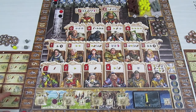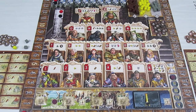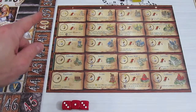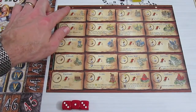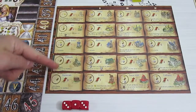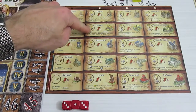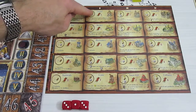That ends resource gathering for spring, and now comes the build phase — each player gets to build one building of their choice. We start with red, who goes first. On the build chart, you must build the first building in a column before building the second, third, or fourth. You couldn't build a church without first completing column one, for example.